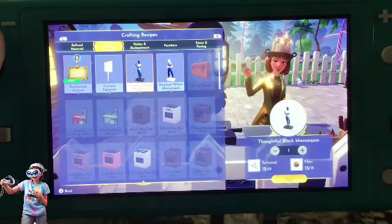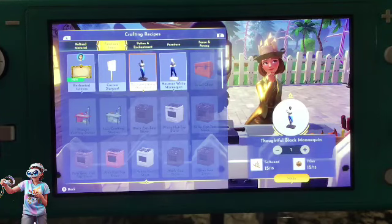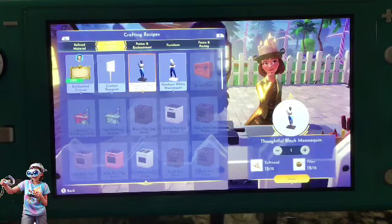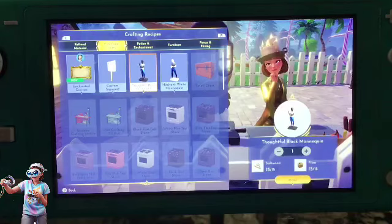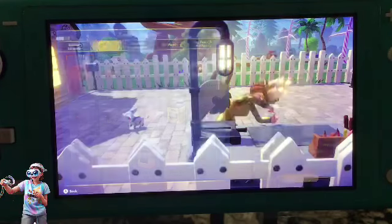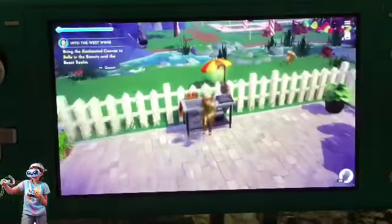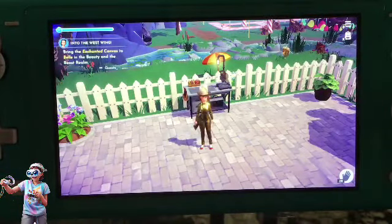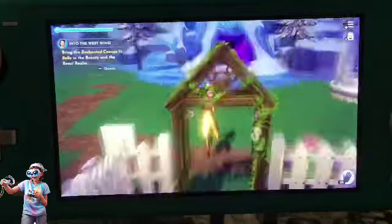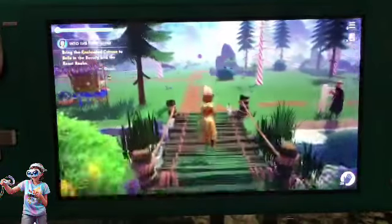What are the materials? Hold on one second guys, I'm just gonna take a picture of it. All right, so I gotta make this for her. Now this is: bring the enchanting canvas to Belle in the Beauty and the Beast realm. There's Pua from Moana — I think that's his name, I can't really pronounce it. And I'm still wearing this goofy outfit — I look like Lumiere!